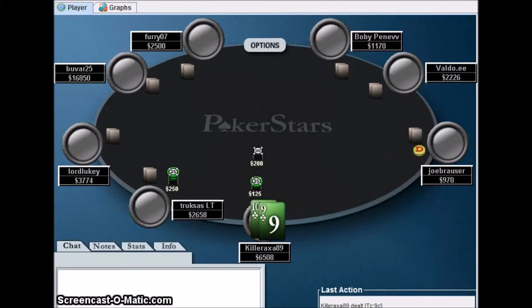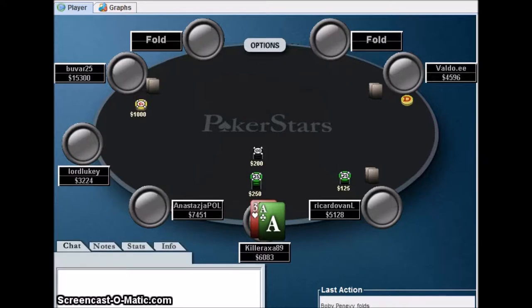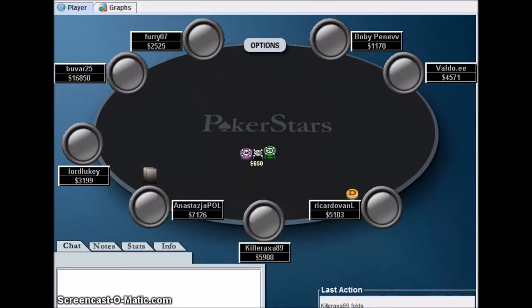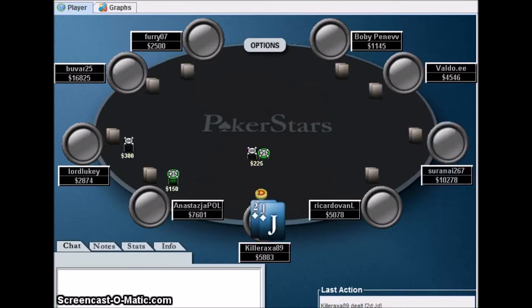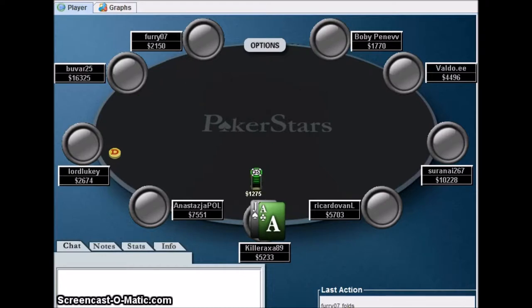We come around to a bunch of junk hands — queen-5, 9-8-6 junk hands. We are not going to call a raise with ace-three in the big blind. Now it is good to be able to steal, but with a hand like 7-3 it's just not worth it to risk your tournament life. Maybe a min-raise, but he would probably reshove over me and I'm forced to fold. With 7-3 it's an automatic fold — don't try to steal at the micros with a hand like that.